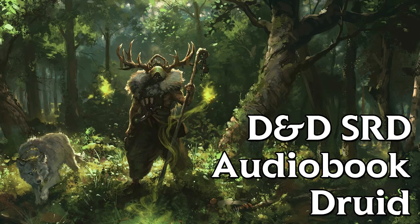Natural Recovery. Starting at 2nd level, you can regain some of your magical energy by sitting in meditation and communing with nature. During a short rest, you choose expended spell slots to recover. The spell slots can have a combined level equal to or less than half your Druid level rounded up, and none of the slots can be 6th level or higher. You can't use this feature again until you finish a long rest. For example, when you're a 4th-level Druid, you can recover up to 2 levels worth of spell slots — either a 2nd-level spell slot or two 1st-level spell slots.